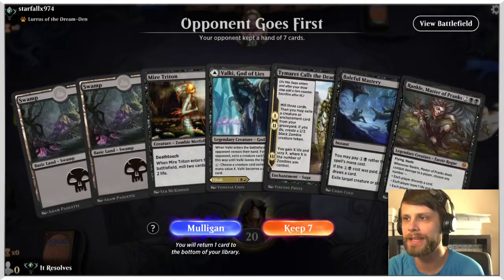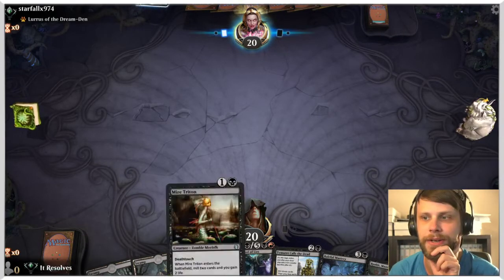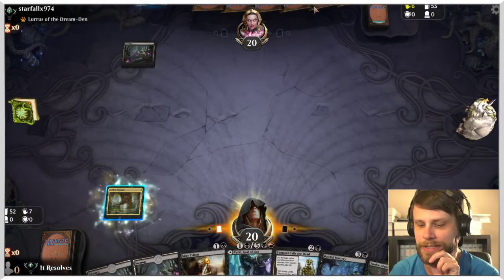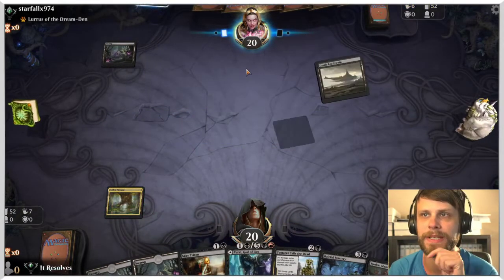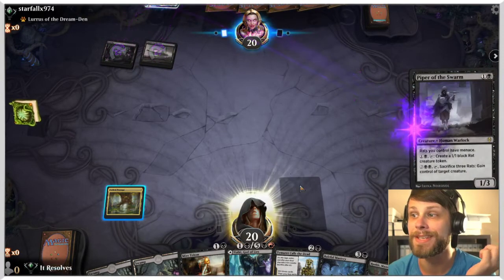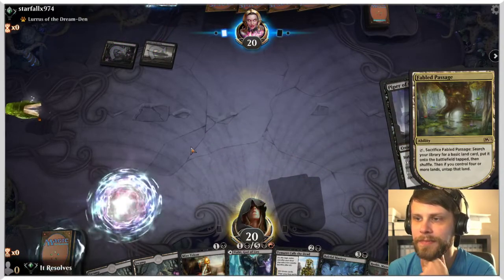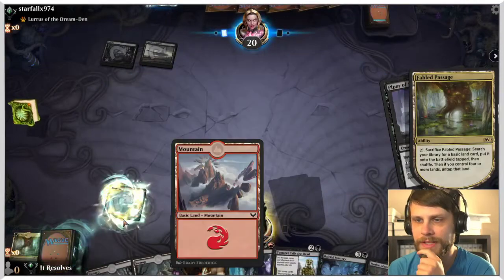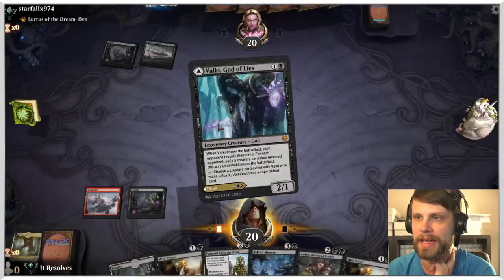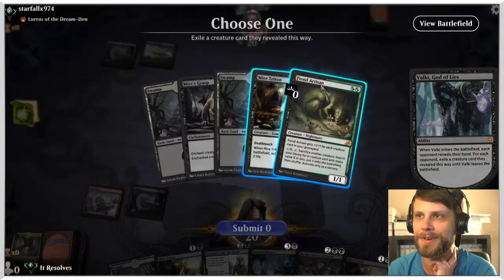Obviously no red mana in this hand, but overall actually okay. We're going to try it and see how it goes. That Valky, especially in best of one, tends to be a very solid turn two play — just to be able to pull something out of the opponent's hand. Knowing that this is a Lurus deck, my expectation is we'll be able to find something. And this is the rat deck — that is interesting. This does give us our red mana, which is fantastic. I am going to go Valky here. Curious to see how this actually works out.